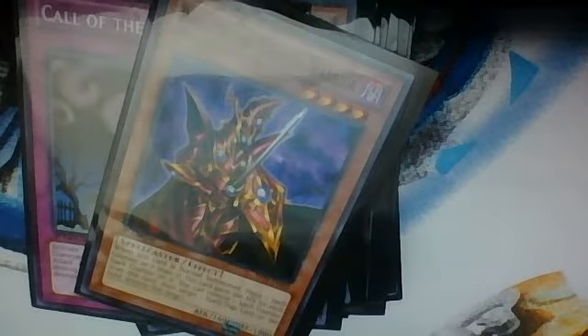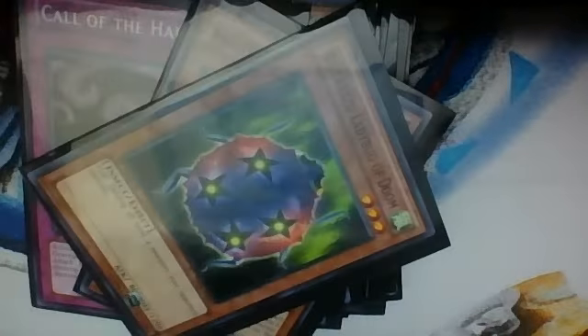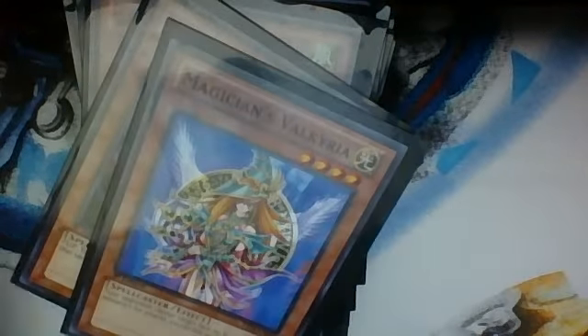Electric Virus. Call of the Haunted, Call of the Haunted. Breaker the Magical Warrior. 4-Star Ladybug of Doom. And Magic Cylinder. Old Vindictive Magician. And Magician Valkyria. And the last card, Soul Taker.